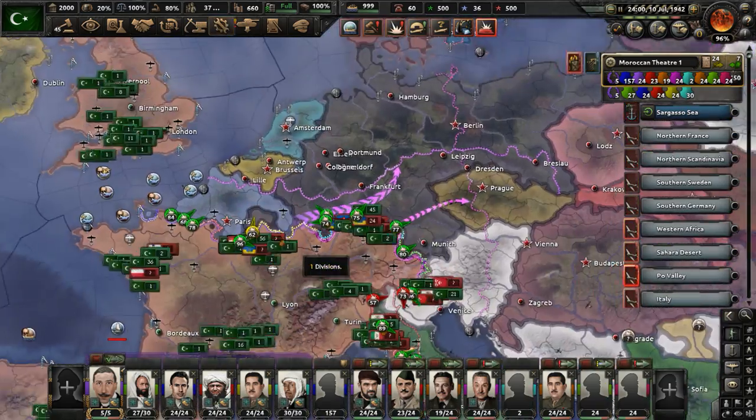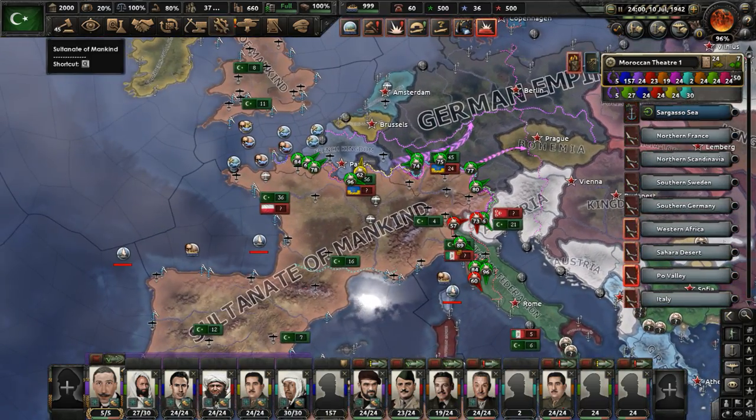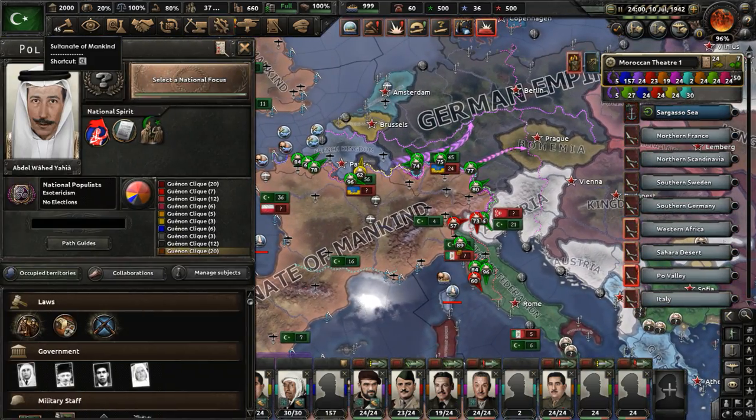I'm going to end part 16 of my Rene Gunan Morocco playthrough in Kaiser Redux here. You can check out Kaiser Redux in the video description - the link to the mod is there. If you enjoyed the video, make sure to like and subscribe.